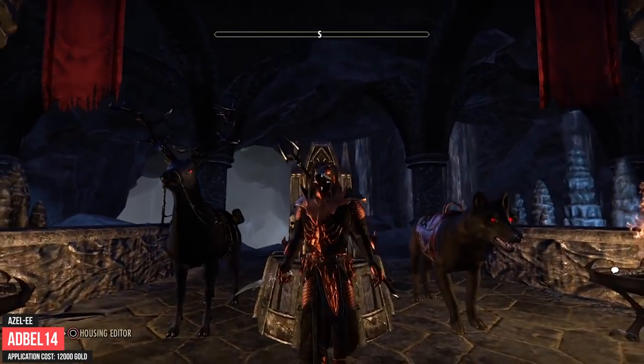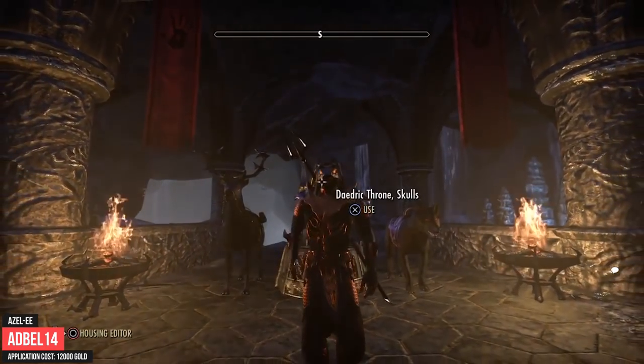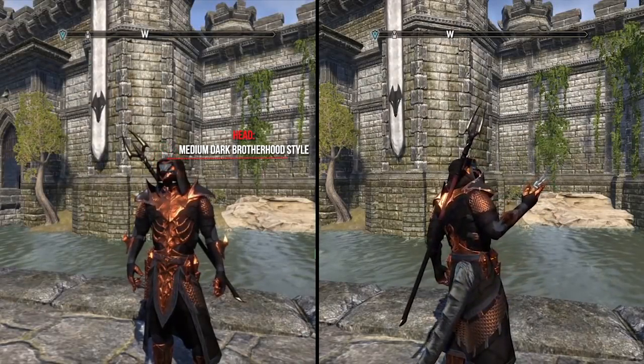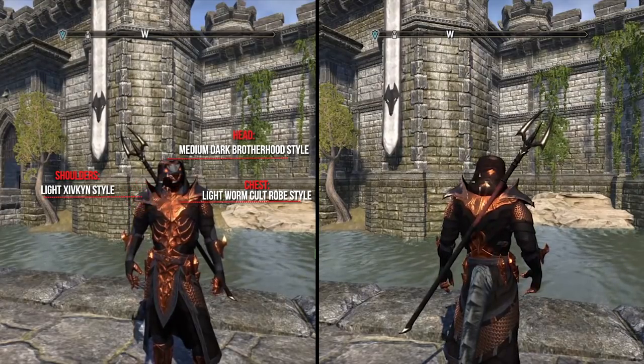Now I show you the outfit of Abdel14. His character Azen Lee is an Argonian Dark Brotherhood Shadow Scale Nightblade who was raised as an Assassin since birth. As styles he used for the head the Medium Dark Brotherhood style, the chest the Light Wormcult Robes style, and the shoulders the Light Sifkin style.